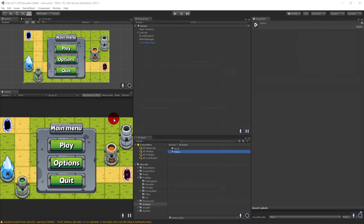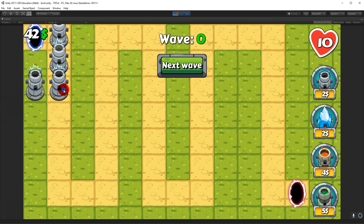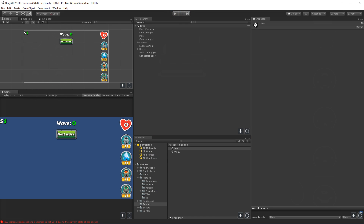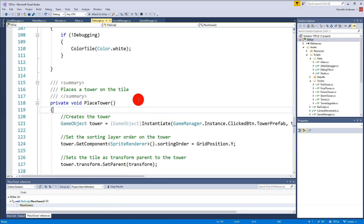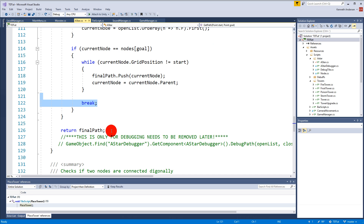The last thing before wrapping up the series is making sure the player can't block the path from the blue portal to the red portal. Right now you can place towers around the portal and monsters can't walk through. This shouldn't be possible. Looking at the A* script, instead of always returning the final path, if we can't find the goal we should return null.